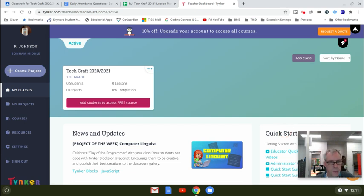We've got you signed in to Tinker. Now we need to get started on your first lesson. If you'll go over to the side and click on My Classes, you should see one that says TechCraft 2020-2021.